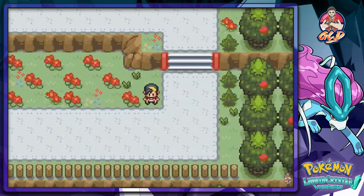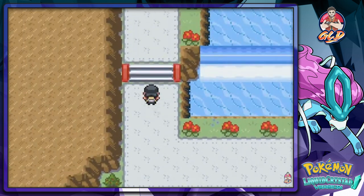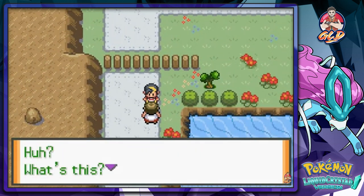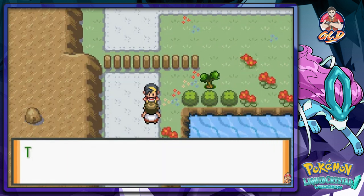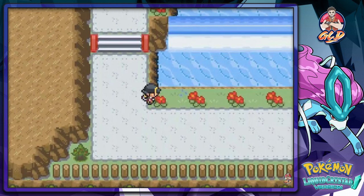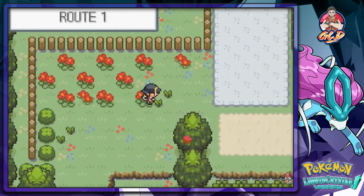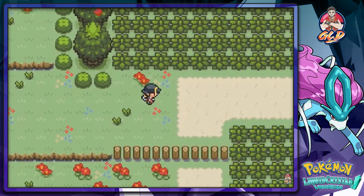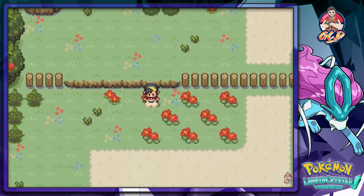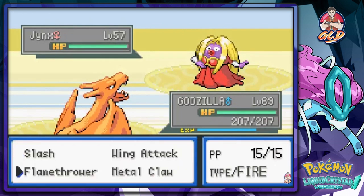Let's go straight down to Pallet Town and see if there are any more surprises. I'm pretty sure we're gonna find our mom waiting for us. Oh wow, this is new — he's going to give us TM42, Dream Eater. Alright, that was new. We're gonna be battling trainers down here — just skip down the ledges. That's pretty nostalgic. Godzilla, Flamethrower!